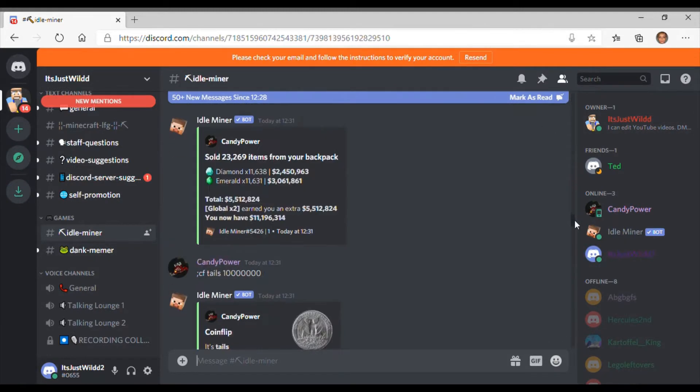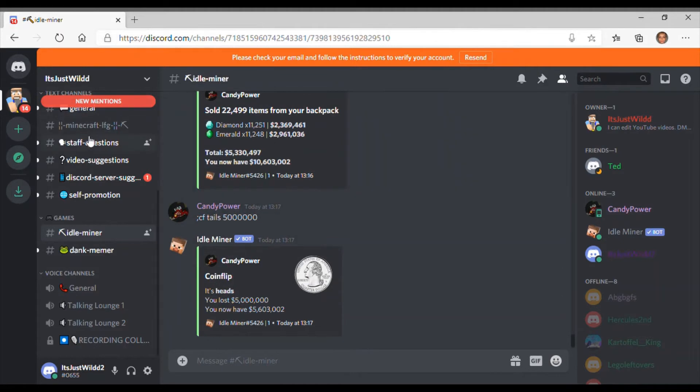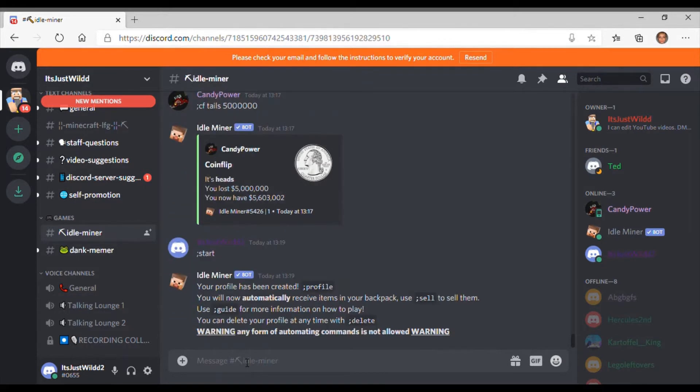Here we are on a different account — this is just world two. So how you play Idle Miner: first of all, everything starts with a semicolon — that's how Idle Miner recognizes that you're talking to it. Then you do semicolon start. There we go — your progress is being created and you'll now automatically receive items in your backpack.